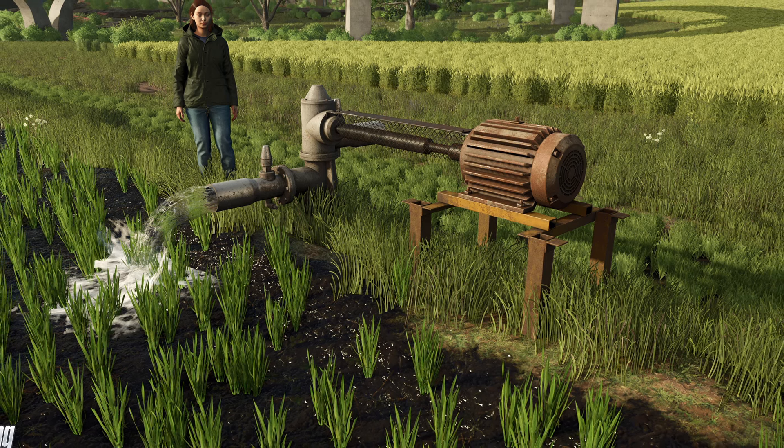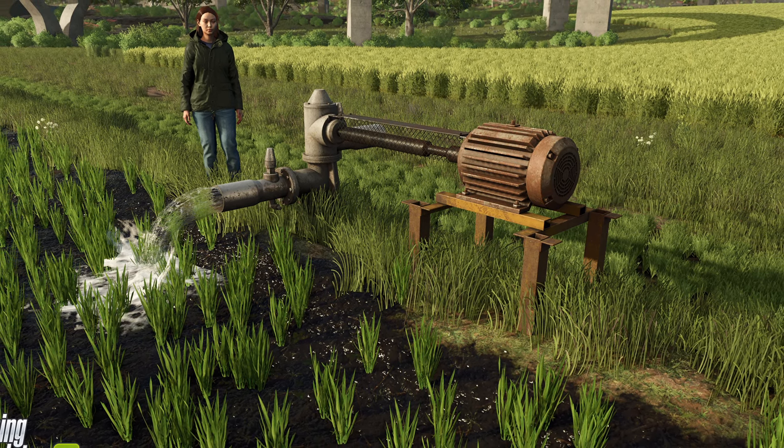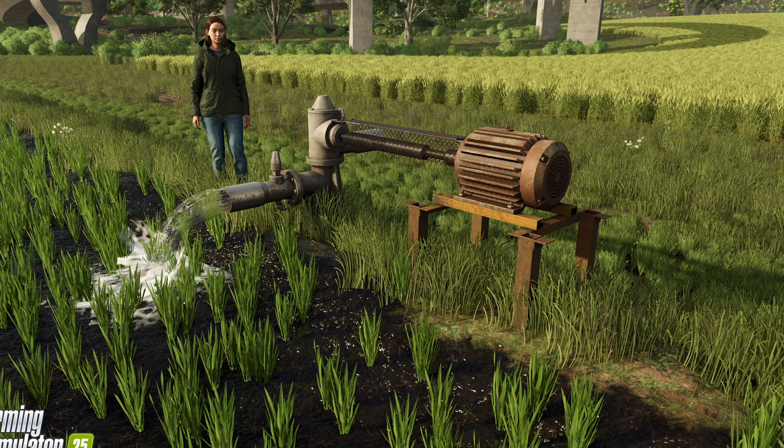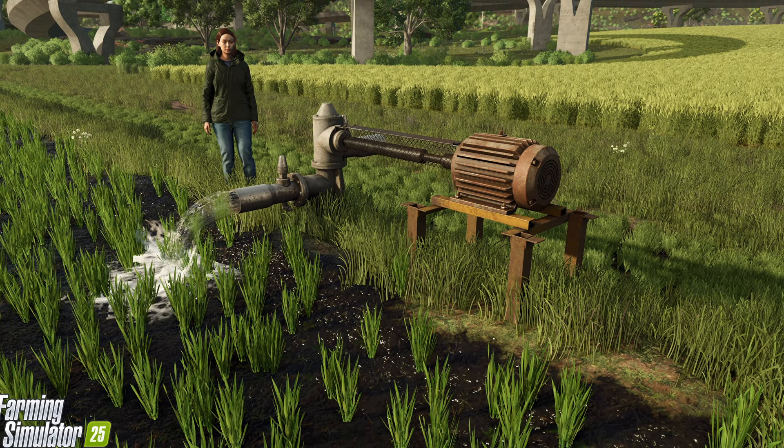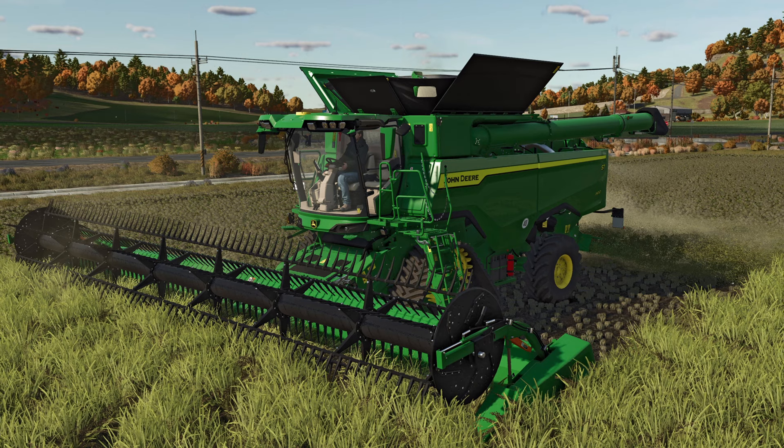When the rice is mature, harvest it and decide whether to sell it, store it, or process it into products. To grow another batch of rice, apply lime to the field and cultivate the paddy after harvesting. Lime is only needed after a few harvests.